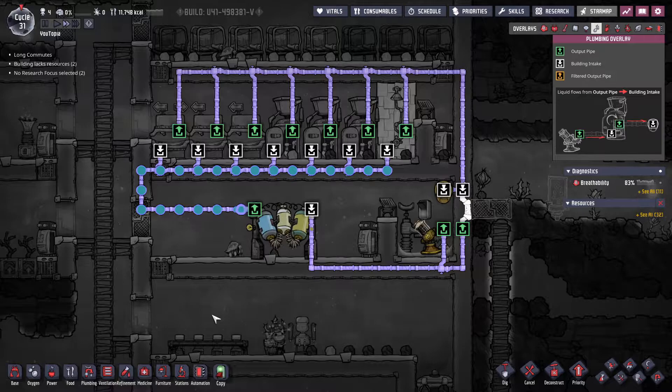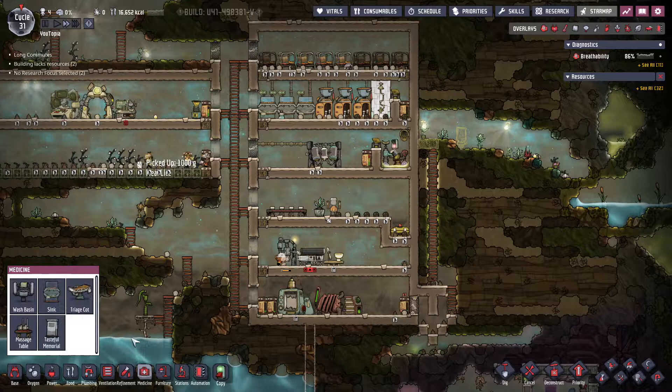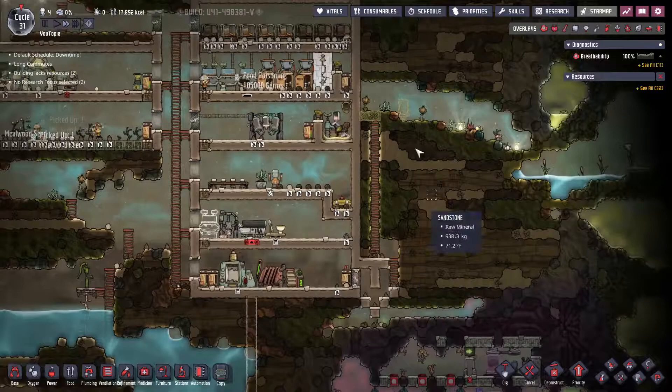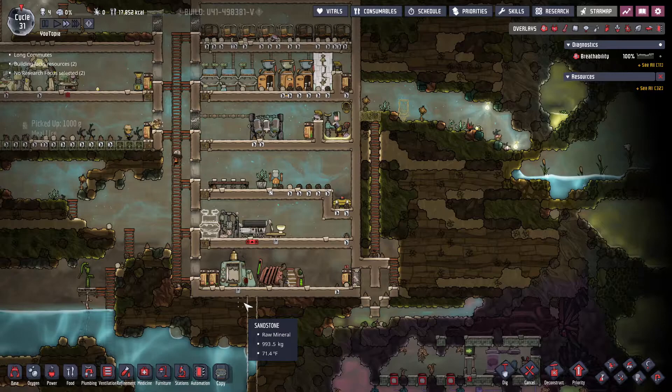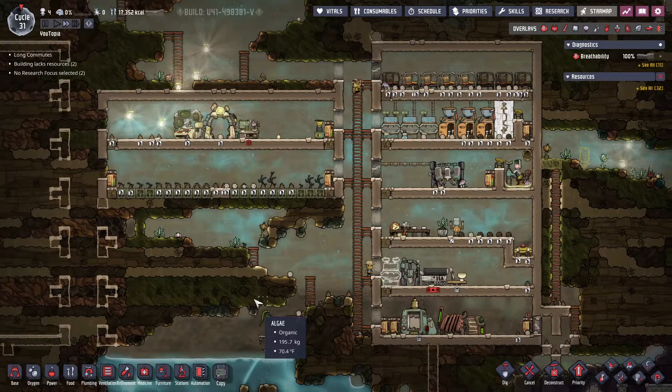Some other places I'll end up putting sinks is down here in the kitchen - I always forget it's in the medicine tab. And then I'll want one down here eventually, because once we start getting the power built out here this is going to become a room where they can put on suits and store stuff and bring in stuff from different biomes. So I want to be extra cautious about it down here, but for now it's fine.